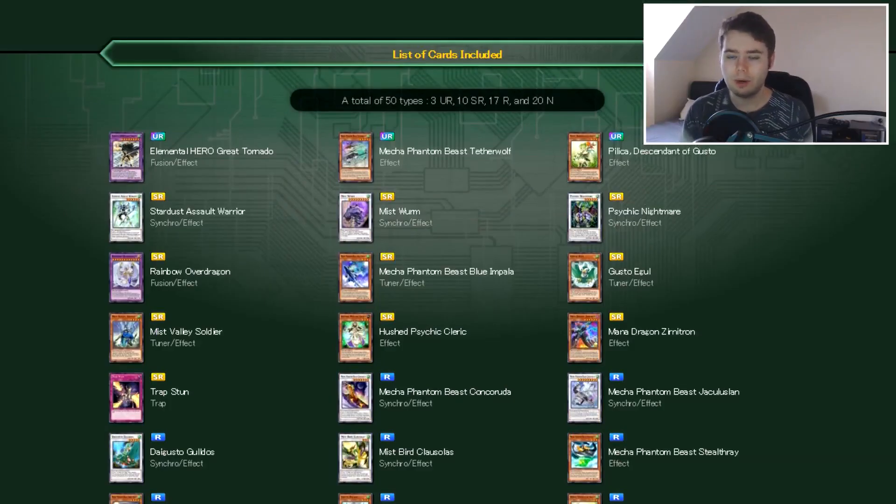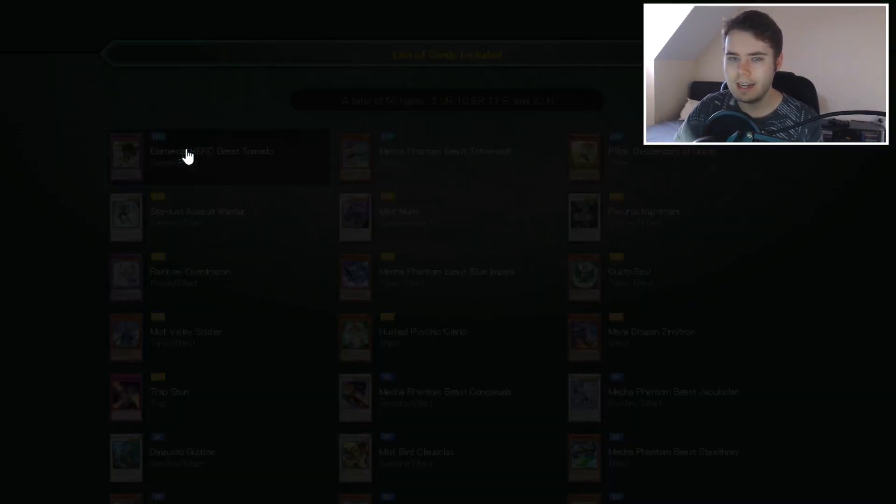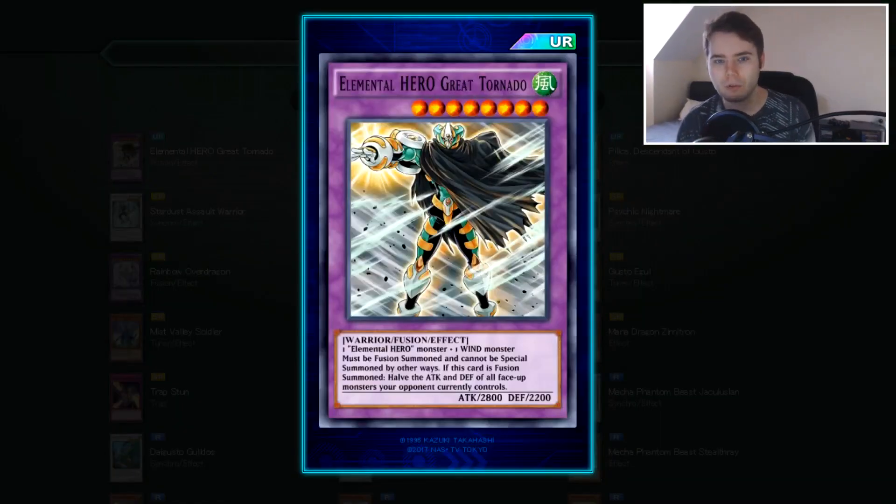What I'm going to do is talk through the URs and SRs, and a couple of the rares and normals I think are worthwhile mentioning, because there's a lot to like and a lot to dislike in this set. There's a lot of Mokey Mokey support you don't really need to talk about. Let's get in with the first card: Elemental Hero Great Tornado.